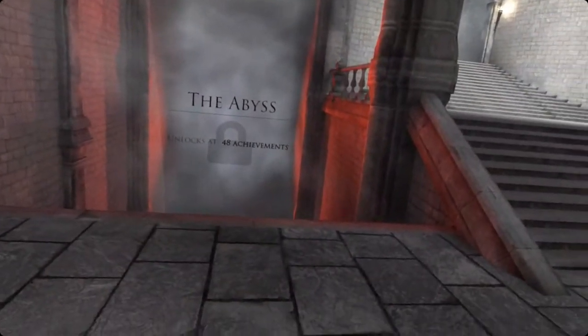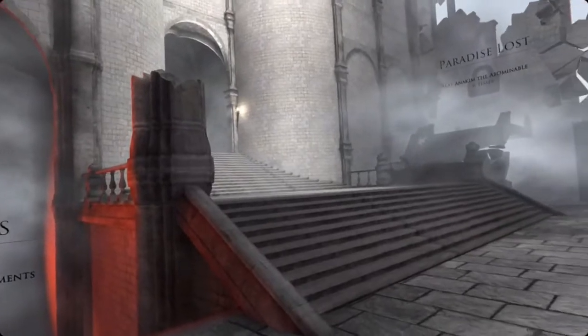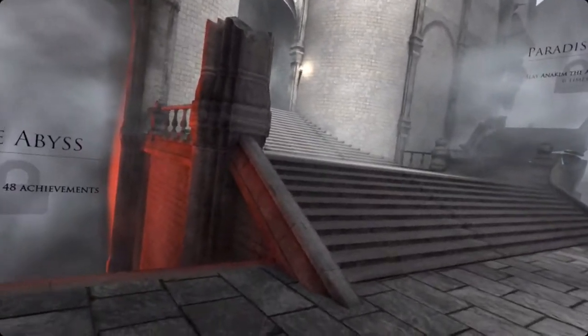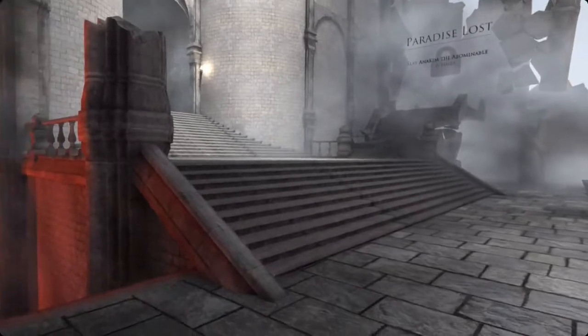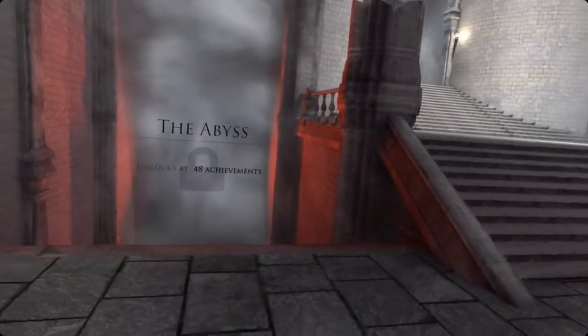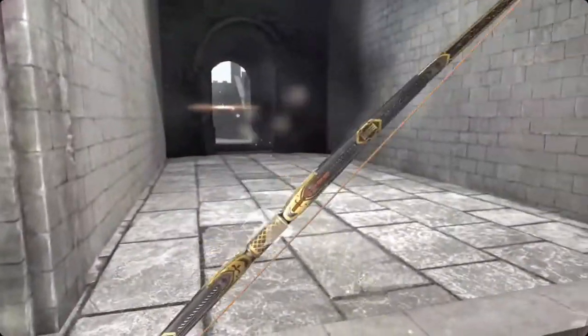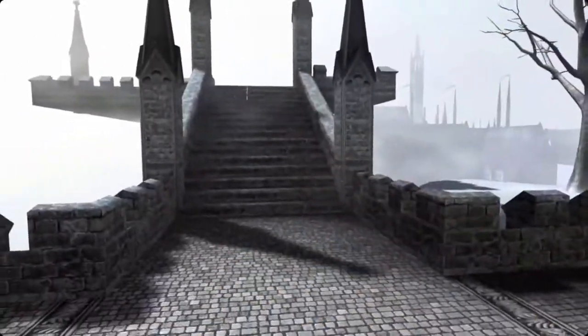Over here on the left is the entrance to the Abyss — you can see it unlocks once you have 48 achievements. I'm going to run through this at speed once I start the game and try to talk as I do it. I might get a little busy, but hopefully you'll pick up some tips or get some ideas out of this walkthrough.